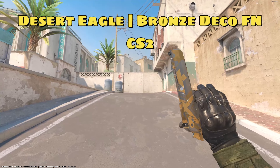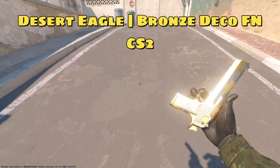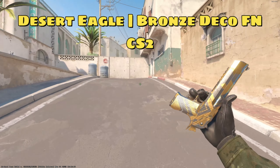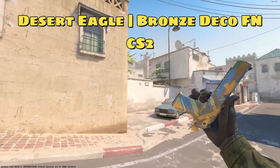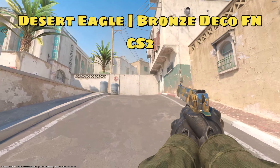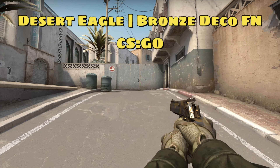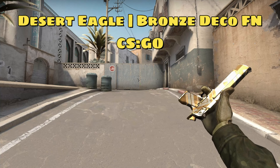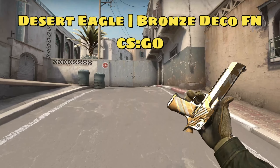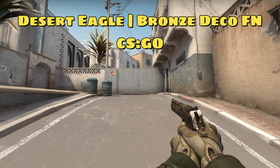The first skin we got is the Desertico Bronze Deco factory new. This kind of just speaks for itself. I paid $3.39 for this, but at the time of recording it is now worth $3.73, so people still obviously do not know about this skin. I think it's definitely going to go up in price once people start catching on. Once people find out about this skin it'll definitely go up in price.